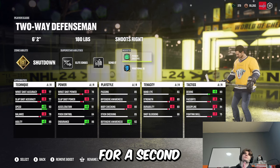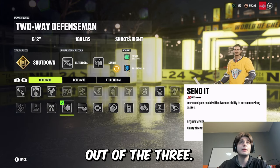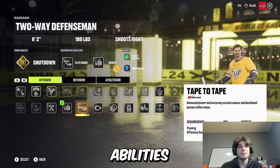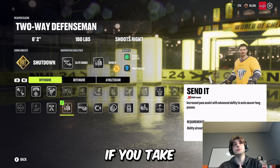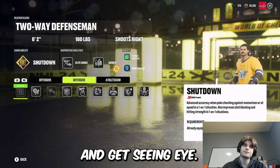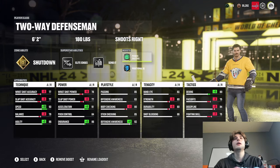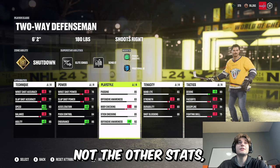I'm using Send It, which is why I call this the least meta build — Send It is not part of the meta. If you're playing sixes, never use Send It. A lot of passing abilities are kind of hogwash. If you take Send It off and have people screening in front, you can get Seeing Eye instead. You could also swap in Truculence if you're worried Shutdown won't activate. One tip for any build: if you have Elite Edges, you don't need agility super high, so you can bring it down and bring balance or shooting stats up.